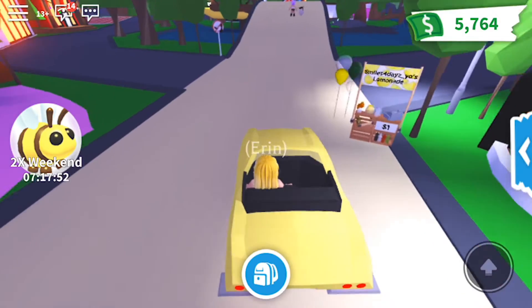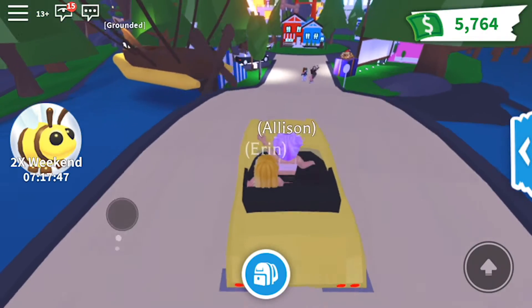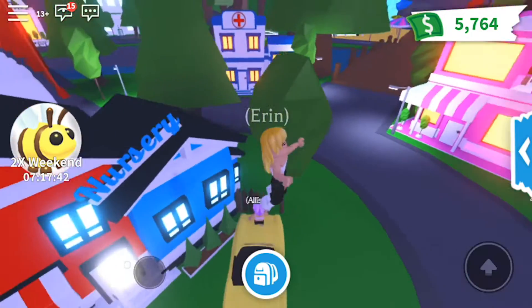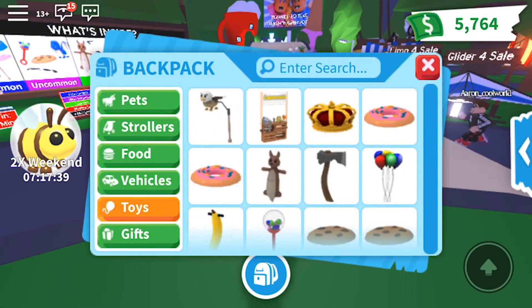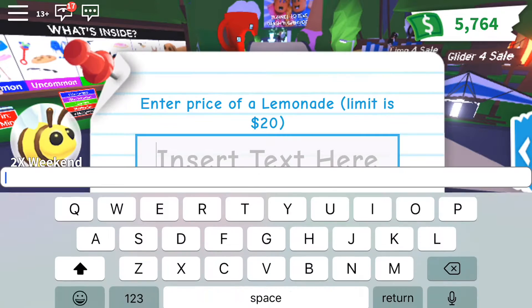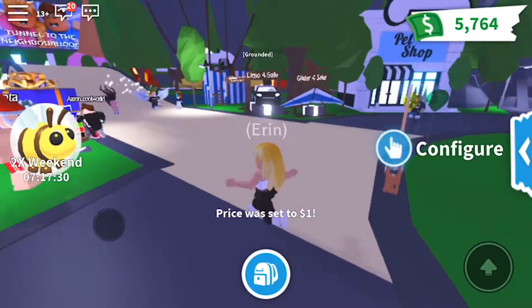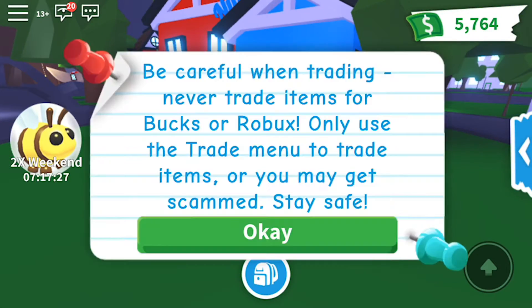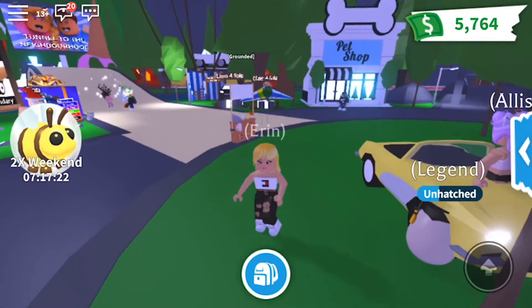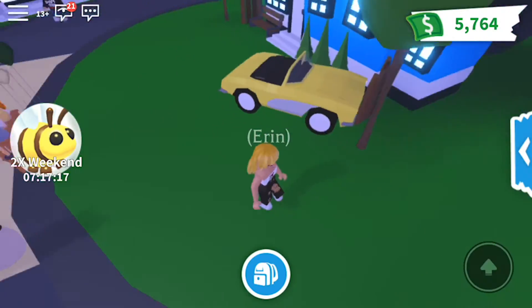So I'm just heading to the middle of the map to try and get some trades, see if anybody actually wants to trade me. But first I'm going to set up my lemonade stand like I always do to try and get some money. I only ever set it to one dollar so it's cheap for people - I don't think people should have to pay a lot. I'm gonna start the first trade by trying this girl, and if she doesn't accept I'll just move on to someone else.